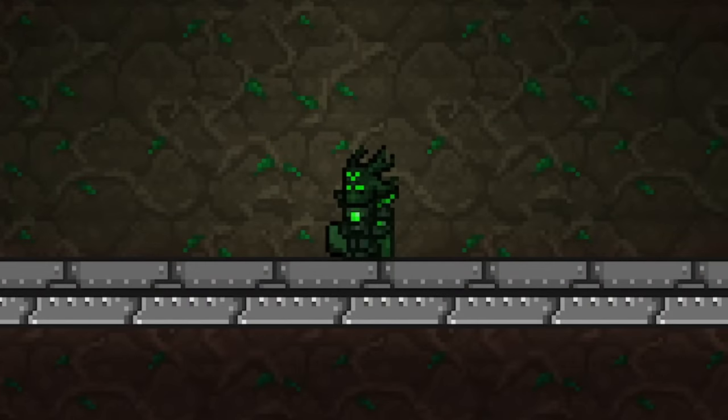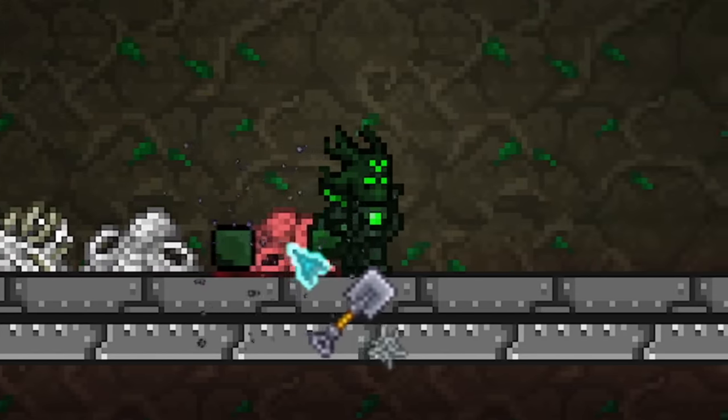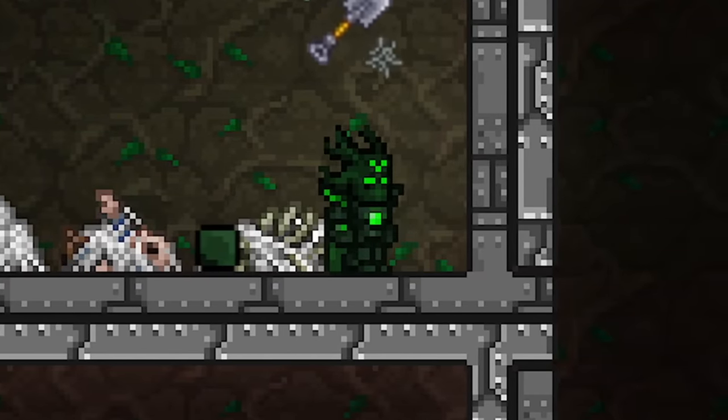Plus, an added bonus for the infested spider wall is that it also produces cobwebs. If you need an abundance of the webs for, let's say, the rubble maker, or for any other purpose, then it could be extremely easy to build a farm with this.